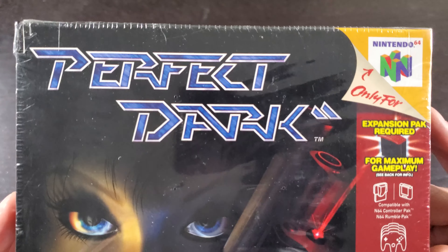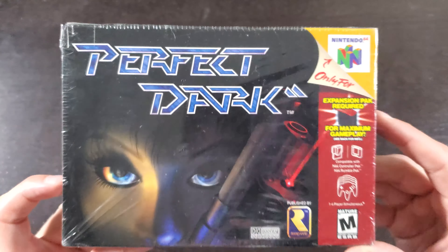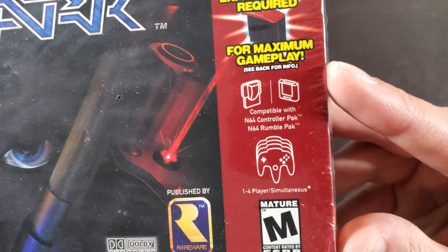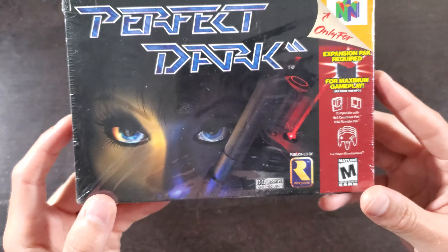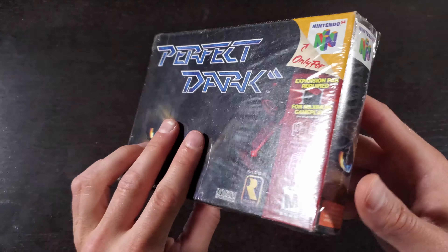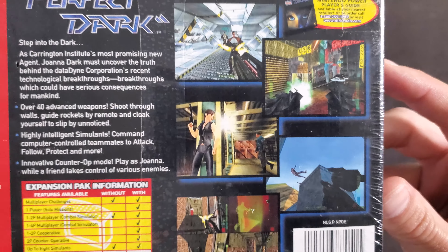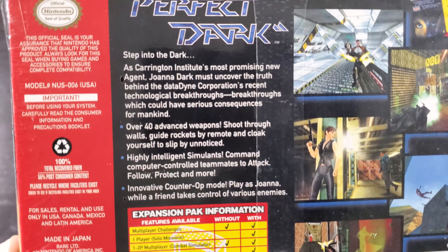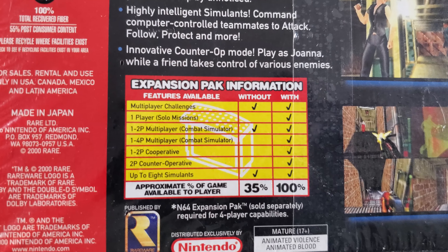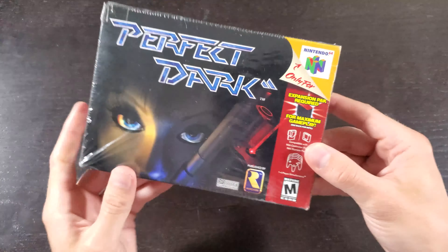Before we open this up, let's check out the box art. You got the Perfect Dark logo, you got Joanna Dark looking badass — pistol, laser sight, very cool graphics. You do need the expansion pack for maximum gameplay. It is one to four players simultaneous, published by Rare, the folks that brought you GoldenEye. This was kind of the successor to GoldenEye — they improved upon the game in so many different areas. On the backside there are some screenshots, a lot of cool different weapons. The levels were just amazing. There's a description — Carrington Institute. The expansion pack info is listed too — it's kind of funny that you can't even play solo missions without it.